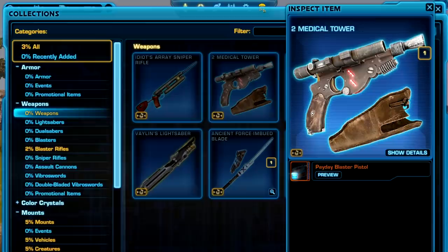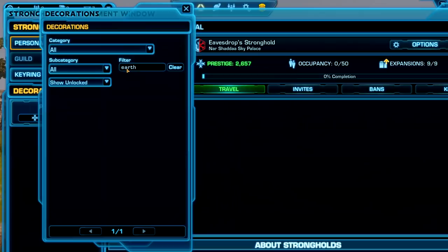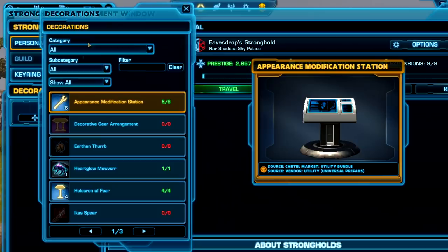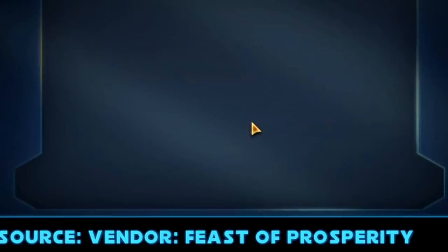Next up, we'll look at some items outside of collections. I did not find these — some other players found these, but I thought it was super cool. So first off, there are some new pets. Let's see if we can get them to show up — we need to show all. These are available through searching through the decorations panel; it's assumed they'll be added as actual collectibles as well. This little guy is the earthen therp from the Feast of Prosperity. This little tiny guy down here — there he is, so cute. New item on the PTS.